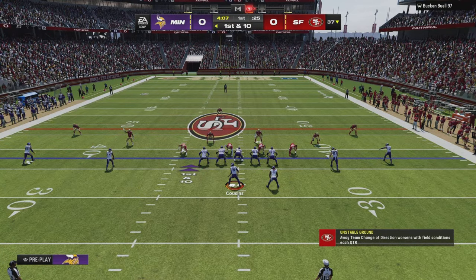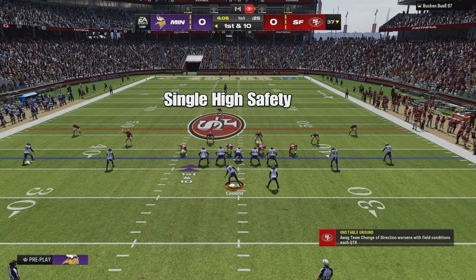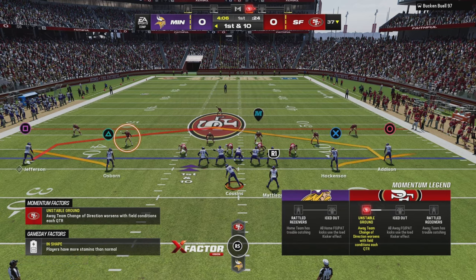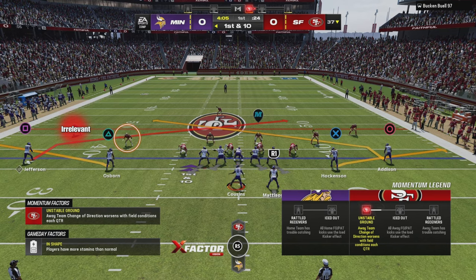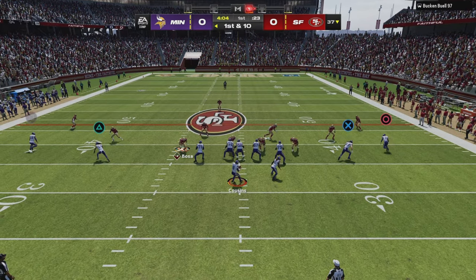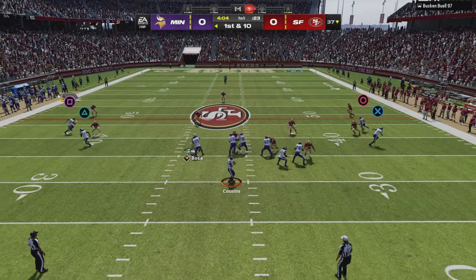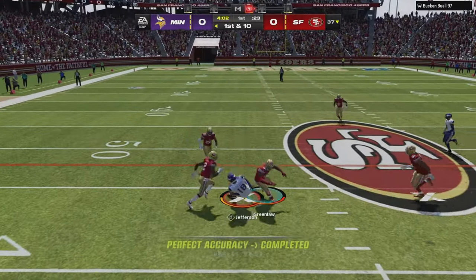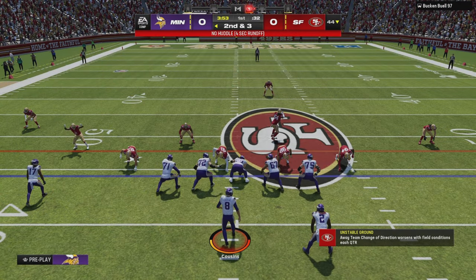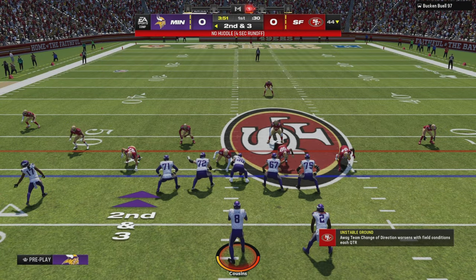So knowing it's single high, I call this play and read the second defender in. I don't care about the outer corner — he's not in the picture. What that second defender does dictates where the ball goes. We snap the ball watching him, and right here when he widens, we know we can hit it right in that slant window.